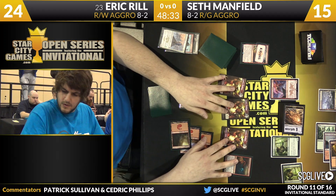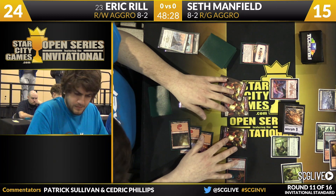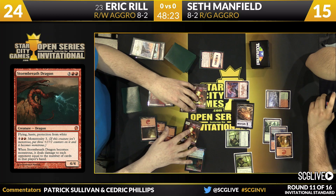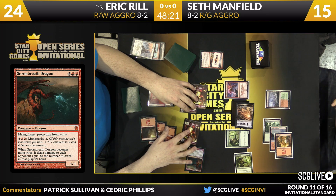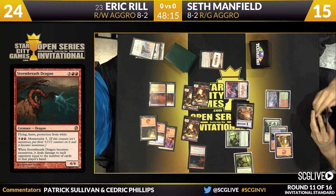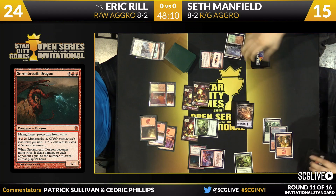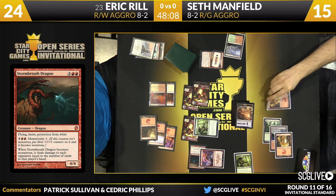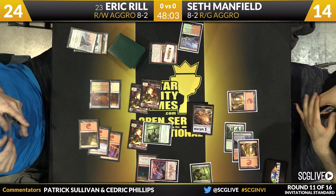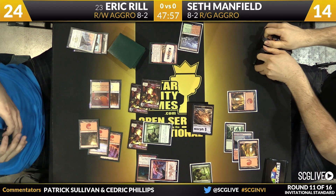Here's Storm Breath Dragon. It looks like it's happy to attack — maybe the Goblins as well. Rill just wants to continue to push damage. I do like an alpha strike here from Eric. He's ahead in life total, so he can afford to be aggressive. If Seth wants to put this dragon in front of a token, that's very good news for Eric. And if he trades dragon to dragon — which it appears Seth is trying to do — that's two free points of damage.